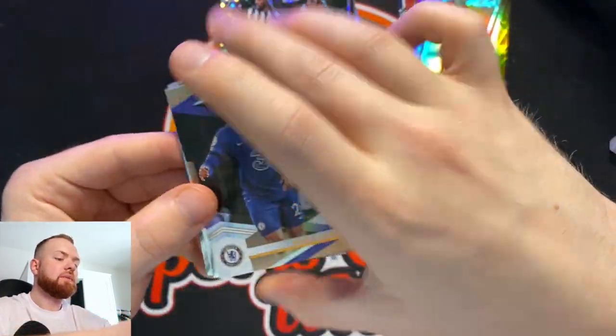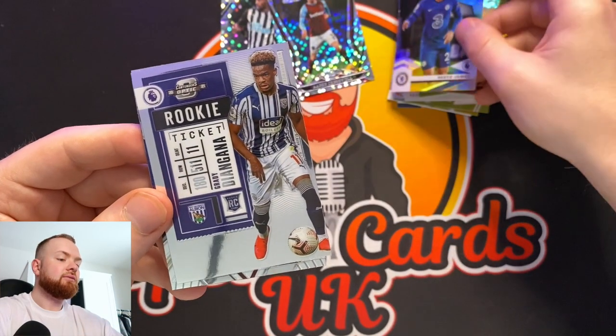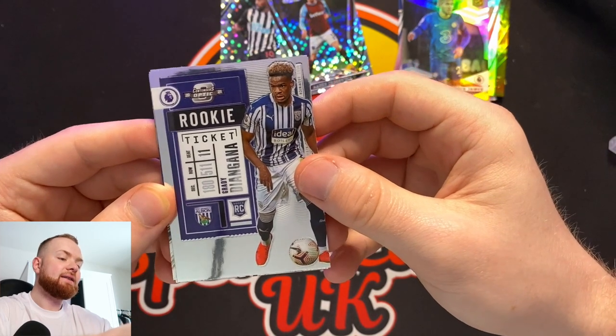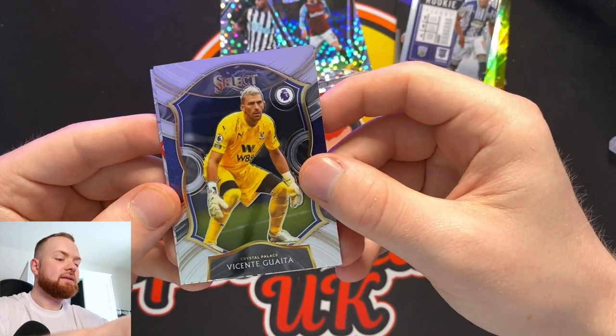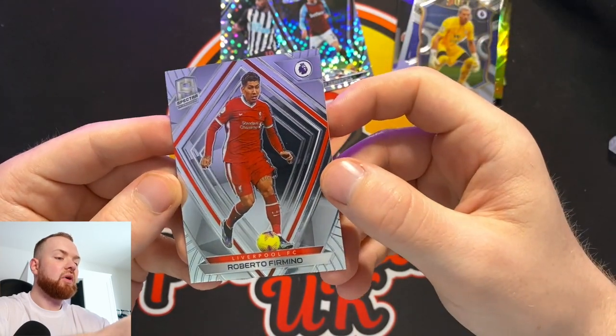A Reece James elite card. A rookie ticket — not the one that we wanted — of Dian Garner. A select of Guéta. And a spectra of Robert Firmino.